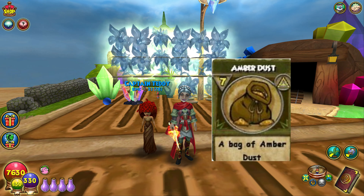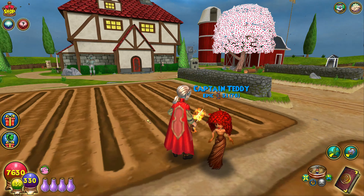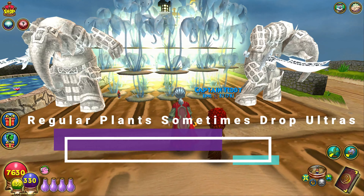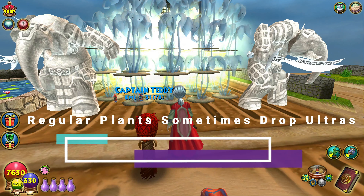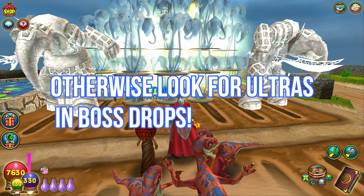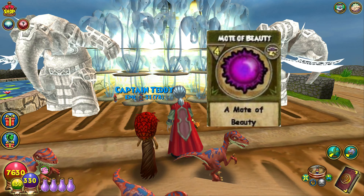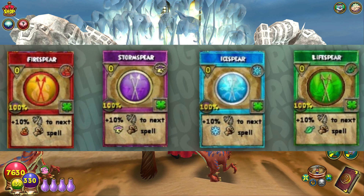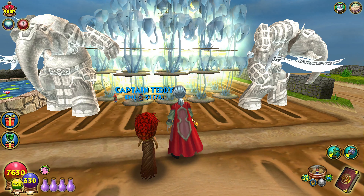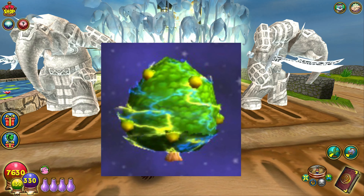The ultra fly trap is good for polymorph treasure cards and drops the amber dust reagent. The ultra heliphant ears — I think I have a few mixed in over here with my regular ones — drop the moat of beauty. They're great for PvP, dropping blades and spears for each school. They also drop energy, healing, and mending jewels and can drop the jade only pet.